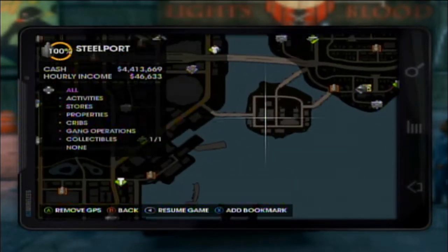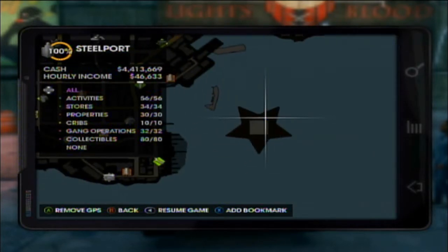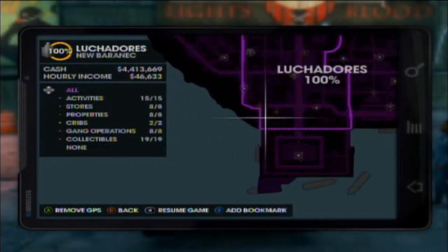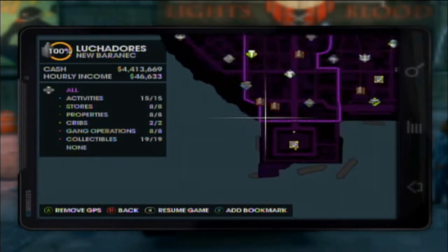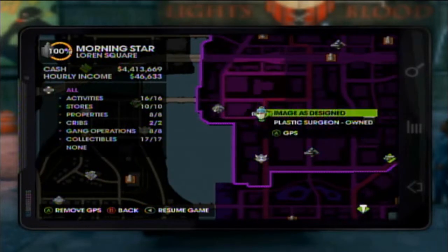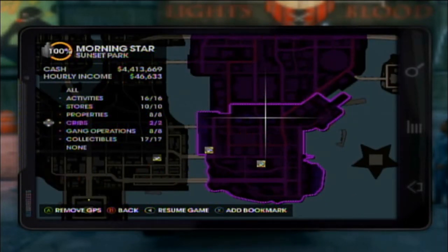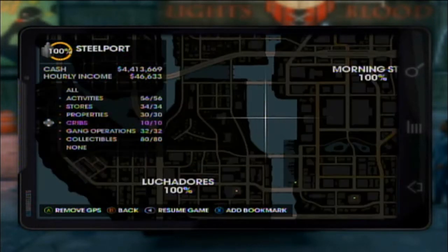Here we have the army island and the star island. The army island will give you three shields — or stars as it used to be. There's also the bunny Easter egg that I showed you in a different video, and a random island under the overpass.